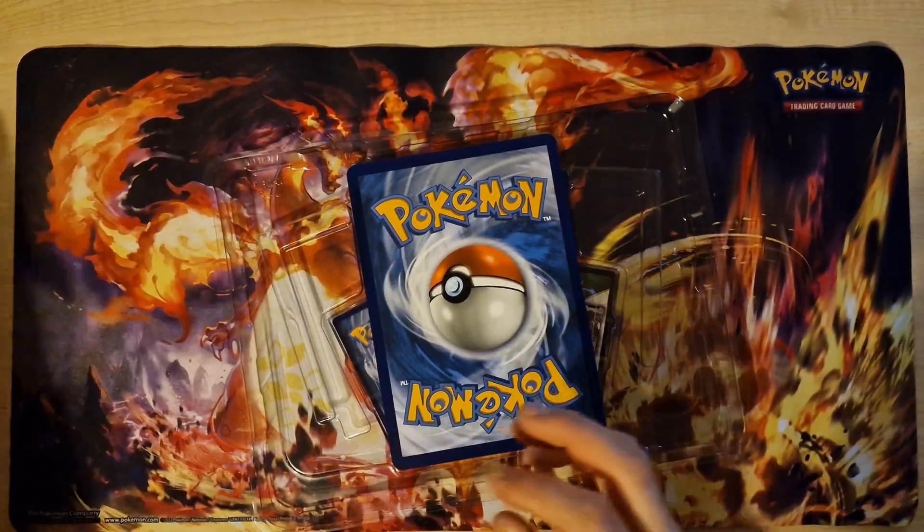Next pack: Slowpoke, Clefable. The last card: Holo Aerodactyl — this is very nice, the second one I've pulled. We have the last three boosters. I hope for some evolution from a starter.